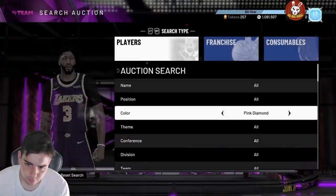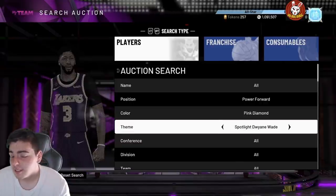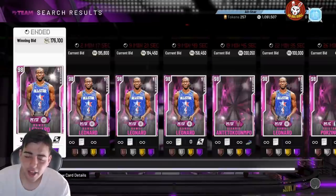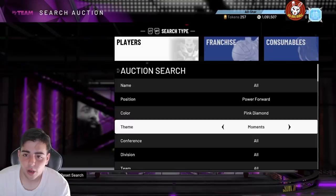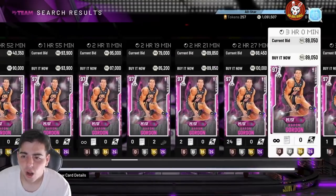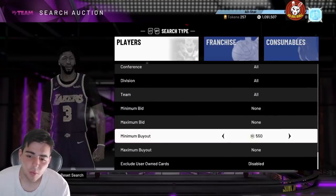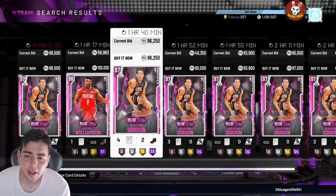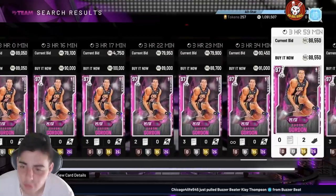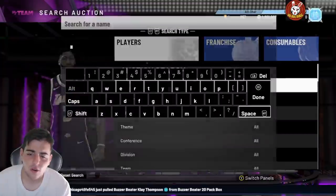Some cards I would recommend selling: first off, sell Zion. I have a feeling a Zion Flash is coming — I can sniff it. I would 110% recommend selling Zion. Once the market crashes he's going to be like 80K MT, and if they drop a Galaxy Opal Zion he's going to be 50K or 40K MT.